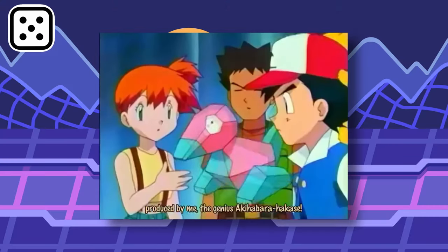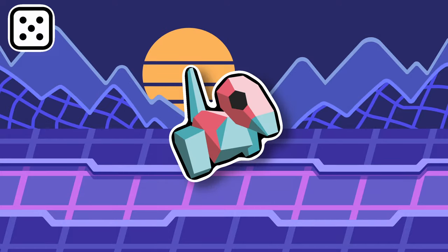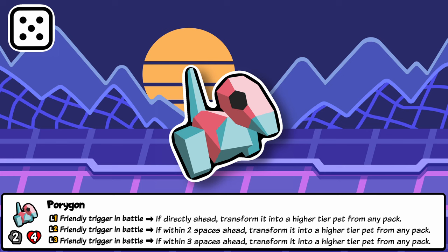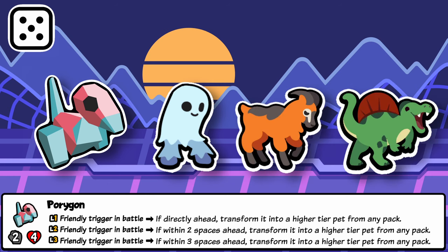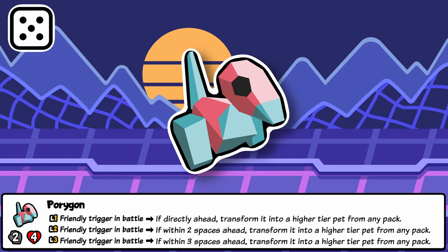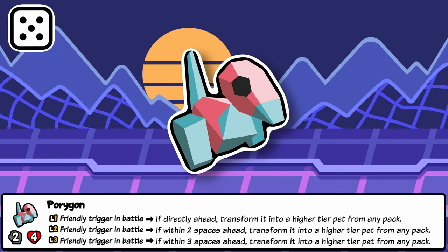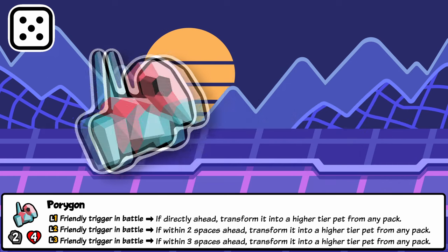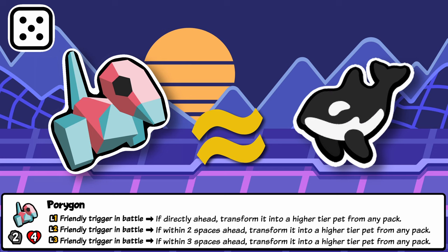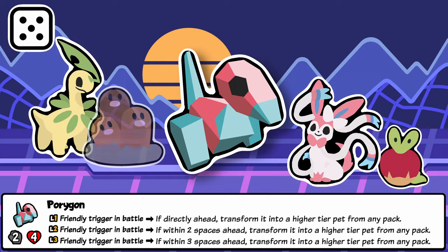Porygon in Pokémon is a strange video game-y creature made out of a few polygons referencing early 3D models. In Sap, Porygon is a transformation archetype pet with an equally chaotic and quirky ability. If a friendly ability triggers, Porygon will transform it into a random pet from a higher tier, working with one, two, and three friends ahead. Without synergy this pet is a bit of a gamble, but it really shines with synergy — with things like Sylveon or Magneton these transformations can be very, very strong. Porygon can be considered the Orca of transformations, and is a fitting final entry in the archetype for this video.